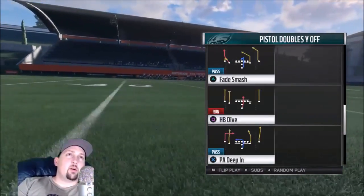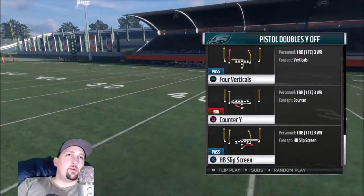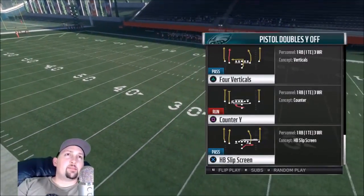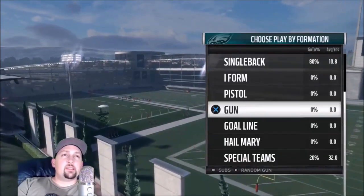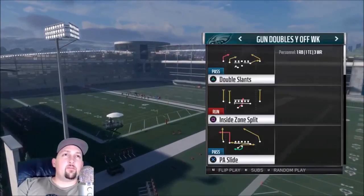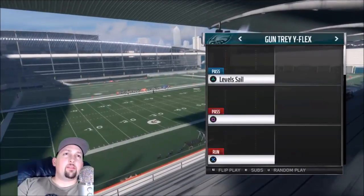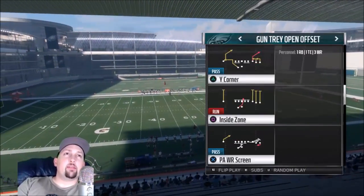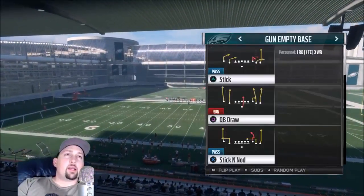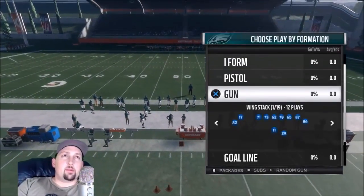The strong power is nasty — another really good run play. This is a really good running playbook. The counter Y is a pretty decent run play. The gun formations are kind of basic; I'm not too impressed with them. But that's the only area I'm not too impressed with — everything else looked really good. So I would say as a whole, the Eagles are definitely a contender for one of the best playbooks in the game right now.